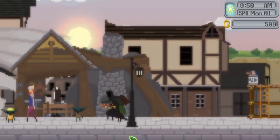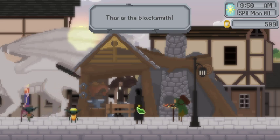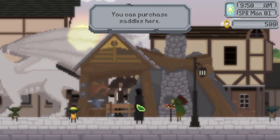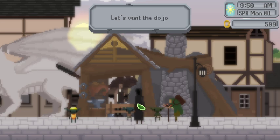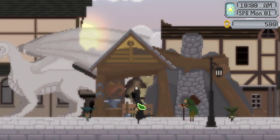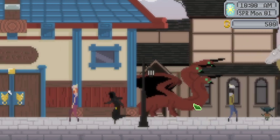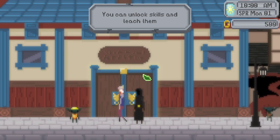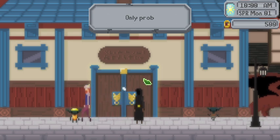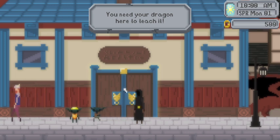I think we get to pick what we look like, which is really exciting. 'This is the blacksmith.' You can purchase — oh, a saddle! Yeah we need a saddle. 'More saddles will be available as you rank up. Let's visit the dojo next.' Very pretty silver dragon. Very pretty hydra dragon. 'This is the dojo. You can unlock skills and teach them to your dragon here. Only problem — you need your dragon here to teach it. You can come back after you've met your dragon.'